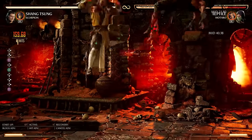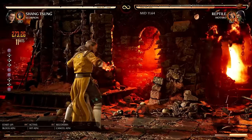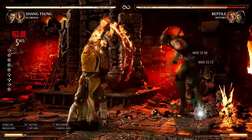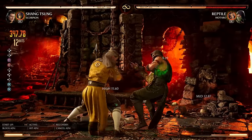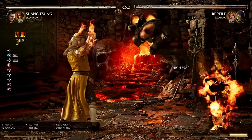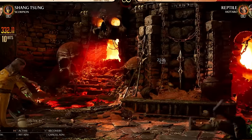Mortal Kombat 1 is the first game in 12 years to have Shang Tsung playable by default. Many pro players consider Shang Tsung a top 5 character, likely because he can combo from any distance for great damage and has very annoying keep-away. Today, I want to see for myself how powerful Shang Tsung is, so let's get started.